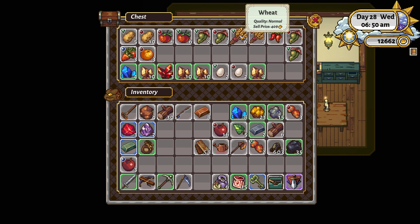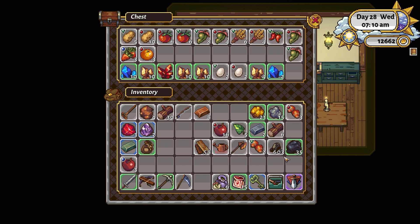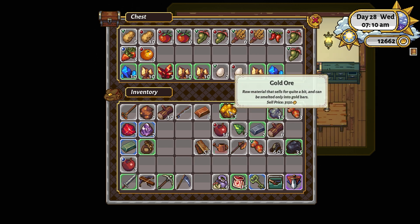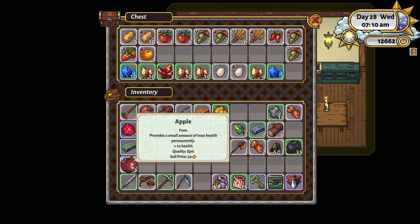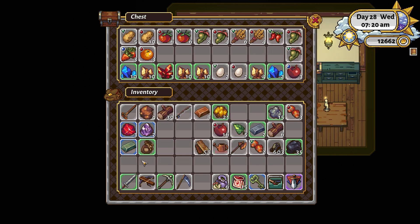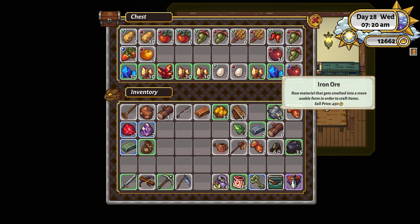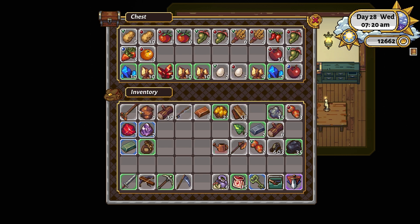The reason I didn't have enough wheat is that quite often when it wants you to turn in a quest, it wants it all of one particular quality, so it's a little bit annoying. Everything has two qualities so you've got to have double the inventory space for everything. There's so much gold as well, and quite a bit of iron ore. The apples at this point do nothing for my health, so I'll either sell them or use them to make apple pie.